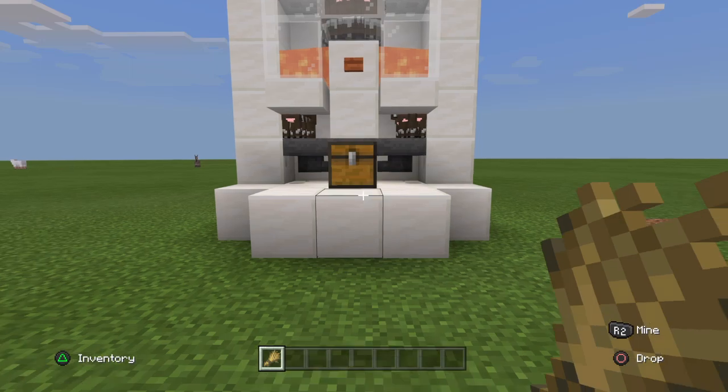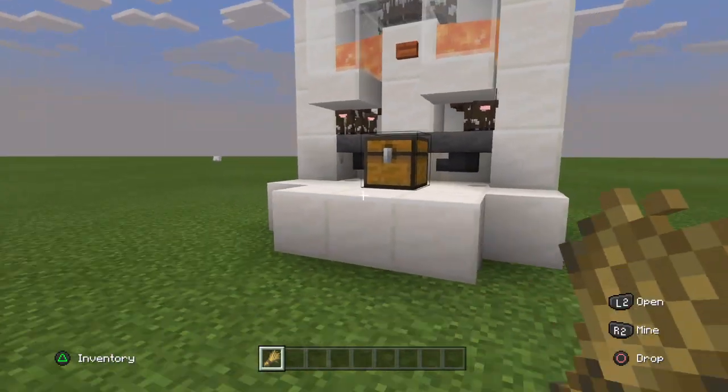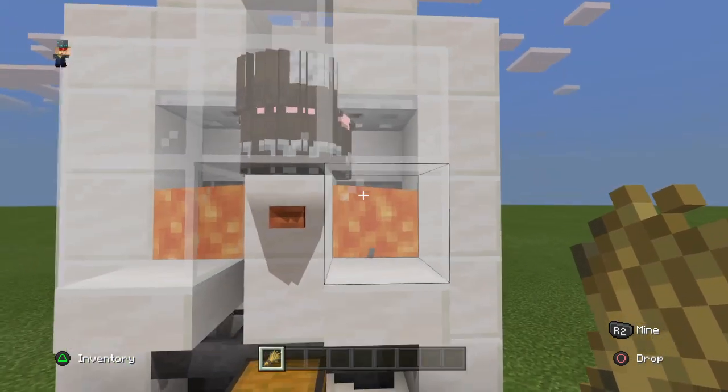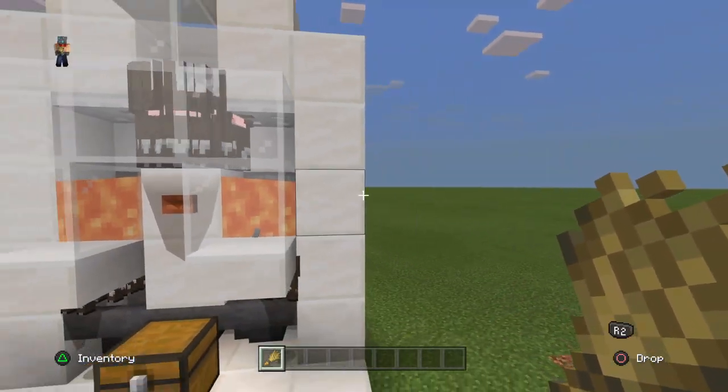I'm gonna show you how to build it, but first before I show you how to build it, I'm gonna show you how it works. Basically we have two modes in this farm: we have breeding mode and kill mode.